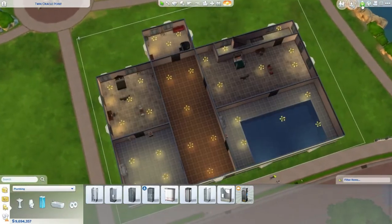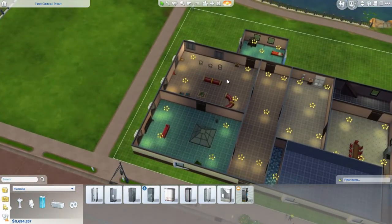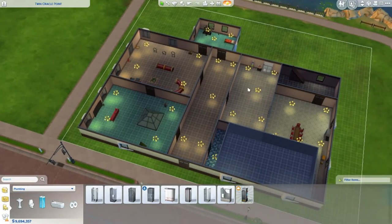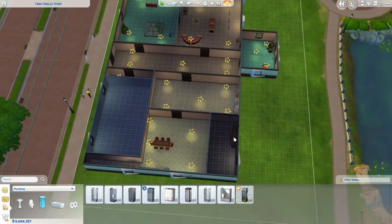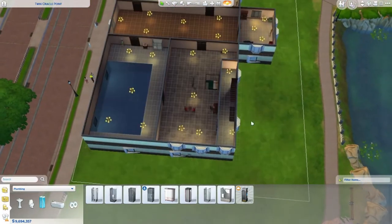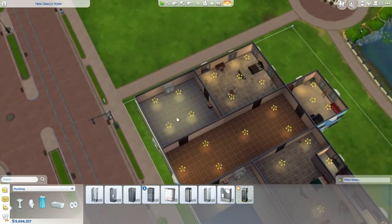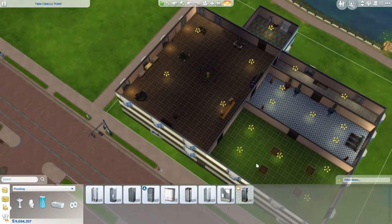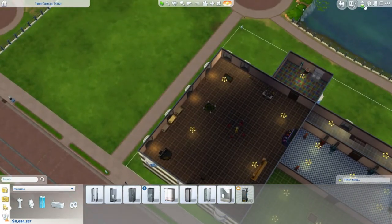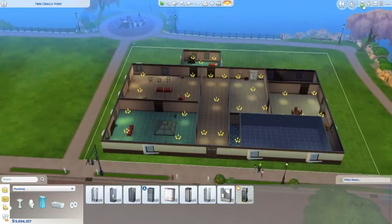Let's go through the full tour. We have: living room, pet room, kids room, hallway, bathroom, pool room, kitchen, stair room, another stair room, bedroom, bathroom, hallway, bathroom, bedroom, activity room, party room, gym, garden, bathroom, and roof. That completes our house.